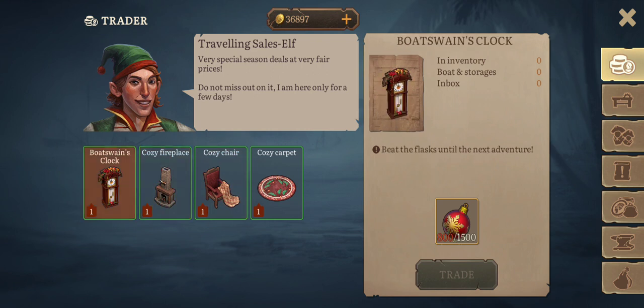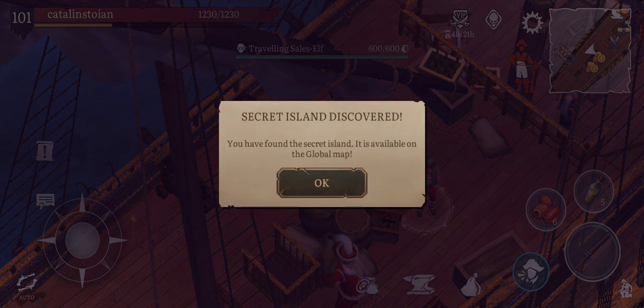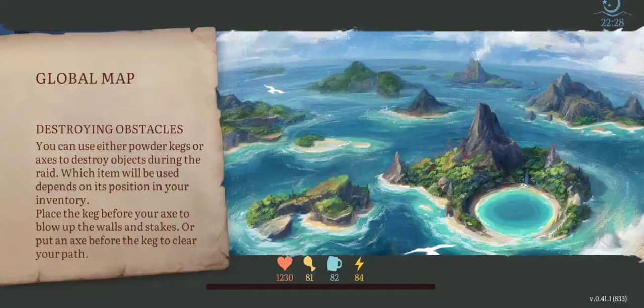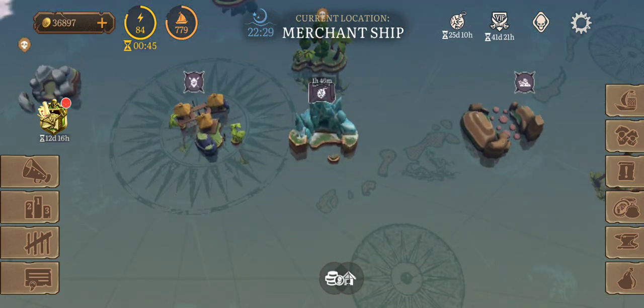I love them — the clock, the cozy fireplace, the cozy chair, and the cozy carpet. I can't wait to get them all. I already have some Christmas ornaments so I could buy some, but the first item I want to purchase is the boat swing clock. So I need to do some missions. Let's read the map — secret island discovered — and let's go right away there to see how the island looks.